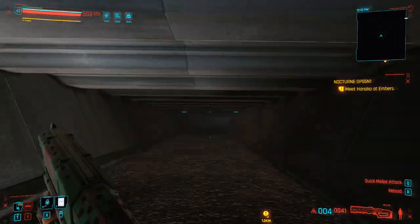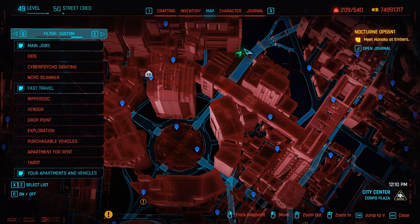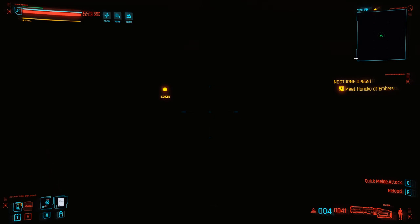Most likely when you jump down you might have the tendency to go forward, yet open up your map and see if you are in the wrong direction. If the green arrow is pointing that way like it is in the video, I would recommend turning around, going the opposite direction, and then heading forward. As you make your way forward it's going to be dark for some time, maybe about 15 seconds or so. Eventually you will reach the end because there is a light at the end of the tunnel.